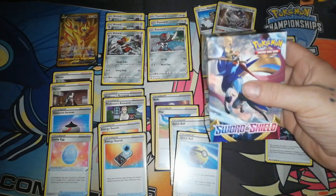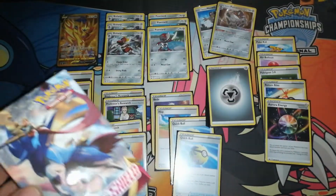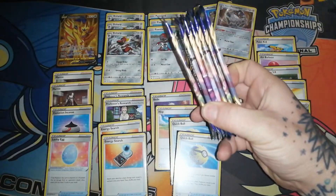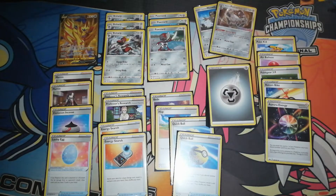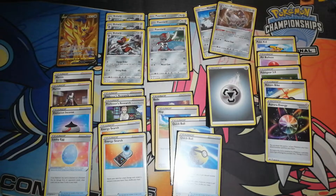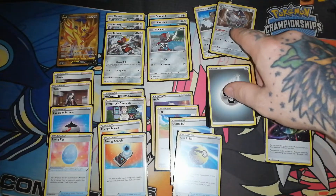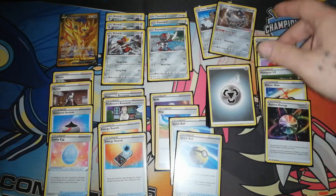I wasn't able to get any extra kits tonight, so I'm just showcasing what I pulled out of this. We do have seven packs to open. I went undefeated tonight with this 40-card deck right here. 14 steel energies - I decided to go only steel. I got the steel and Rillaboom pre-release kit.